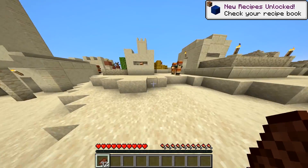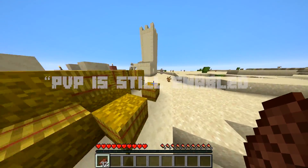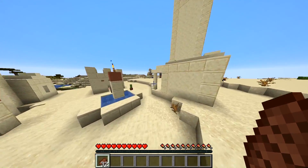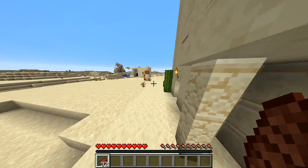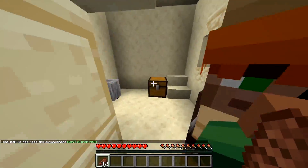Now I'll go over some common issues. The main one that we face is PvP is still working on my server. Double-check that you have set the Player vs. Player setting to Disabled, as well as hit the Save button at the bottom of the server settings page. Without saving, the restart will revert it back to Enabled.